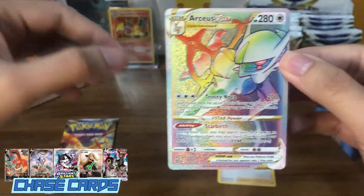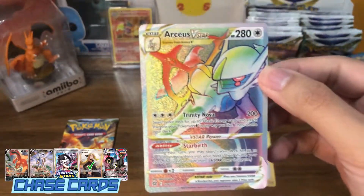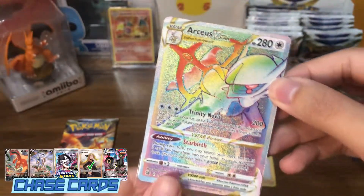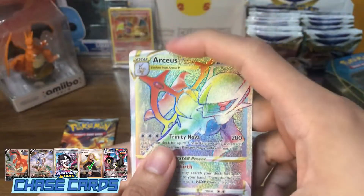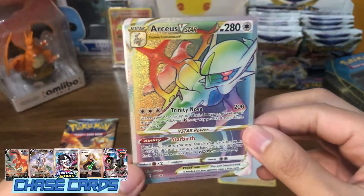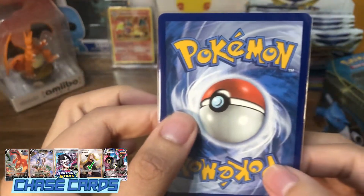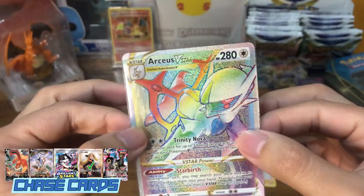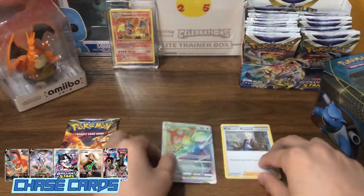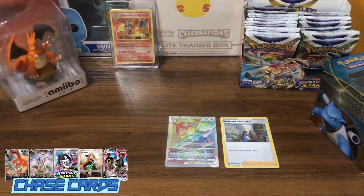Oh my gosh! An Arceus for the Arceus pack — now one of my chase cards. As I mentioned I'm not really a fan of the rainbow art, but oh, great pull nonetheless. Man, that looks amazing! I was really thinking it was a Charizard, but that was great.